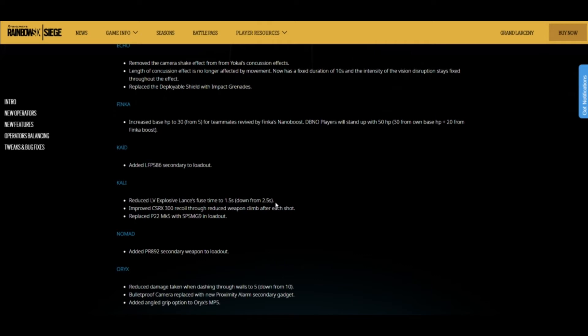Finka — the increased base HP is at 30, up from 25, for teammates revived by Finka's nano boost. Down-but-not-out players will stand up with 50 HP: 30 from their own HP and then 20 from Finka's boost. That's a bit confusing — 30, 20... we'll see what happens in the game.